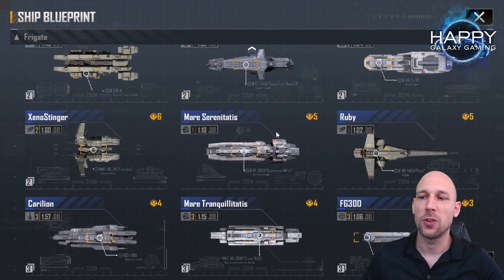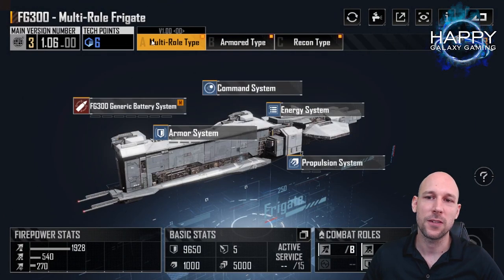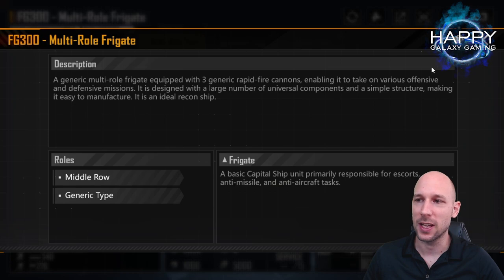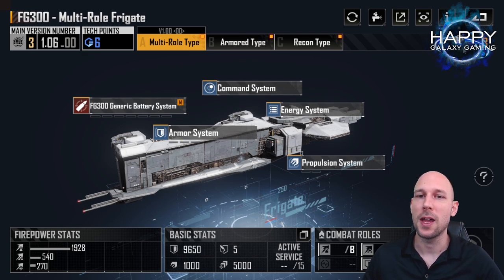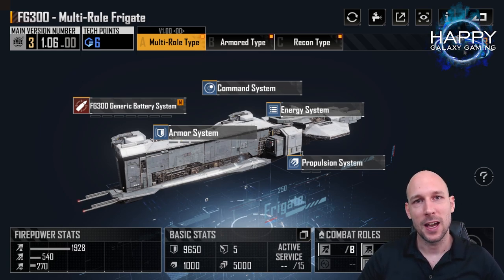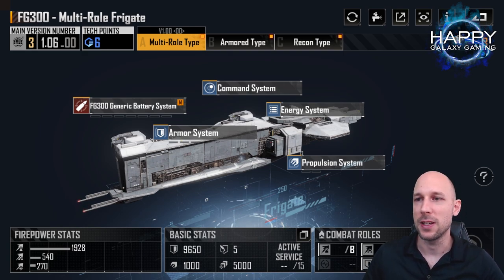What frigates do you want to use, or what is the best start? You will always start with a few of the FG 300 multi-role type. While they are not great, they're also not horribly bad. They are really cheap to build — a middle row generic type. Strategic capability is grade A, low manufacturing cost, which is great. Also only three command points per fleet slot, which is pretty nice when we start because we need our resources to get our base built up.